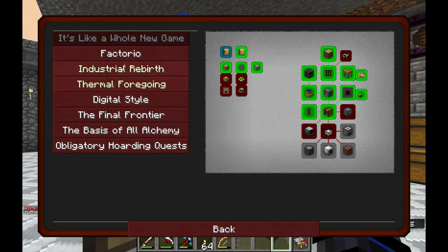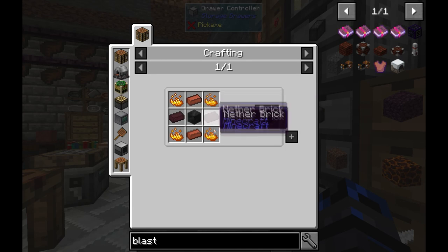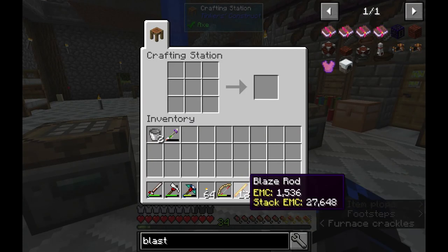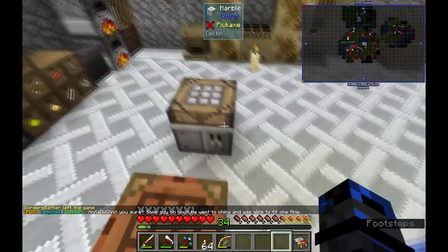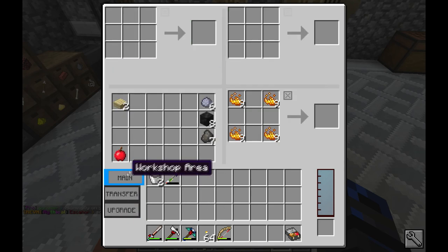What else do we need for the blast brick? We need a bunch of blaze rods. We've got all 18 that we need. We need four rods, so this should make 36 blaze powder. Alright, so we've got 36 blaze powder — actually 38. So I'm going to set up a quick little thing so that way we know how much we have. Basically why I have the three crafting tables and a chest in here is so that way we can manage resources.